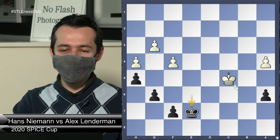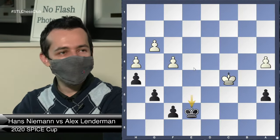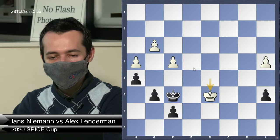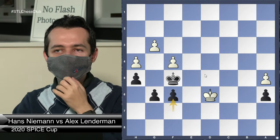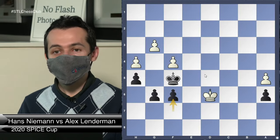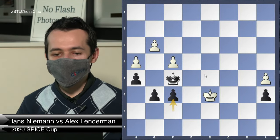He wanted to play g4 and make an outside passed pawn potentially, or maybe a5 — I don't remember exactly, but I thought it was a bit dangerous. I played King e7 — again if this, I can always go here, and if this, I go here. I'm not letting him get any winning ideas. I played King d6, King f5, he tried a5, and I played f6. What happened next was something very unfortunate — I didn't really want to win this way.